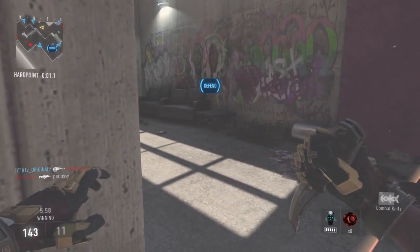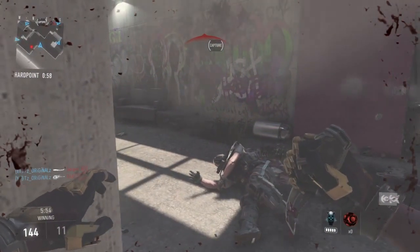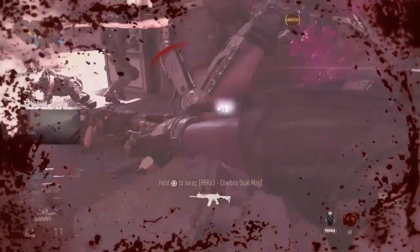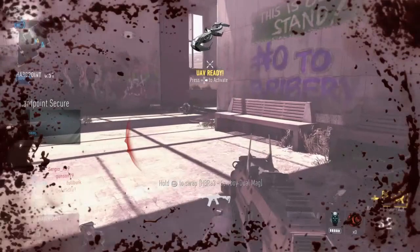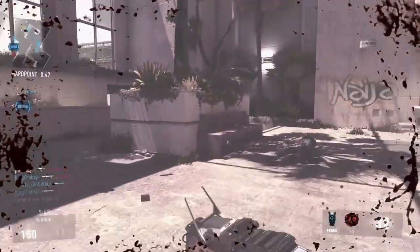Pool F was Revenge 3-0 Trees Up 1. Aware Gaming 3-0 Infused 1. Revenge 3-0 Aware. Trees Up 3-0 Infused. Revenge 3-0 Infused. Aware Gaming 3-0 Trees Up.